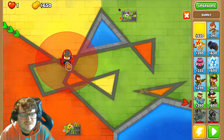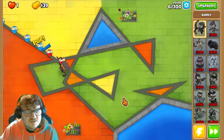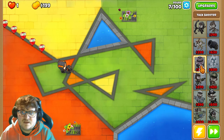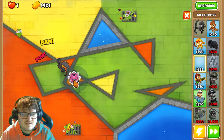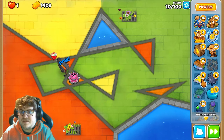As you can see, it costs 650 and this should be enough starting money. So the first thing we are going to do is save up enough money for the attack shooter, and we're going to place it right in the middle here. This is a perfect spot, and we are not going to buy anything else right away.